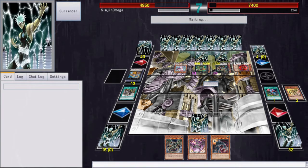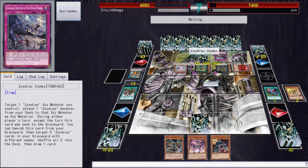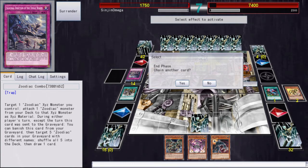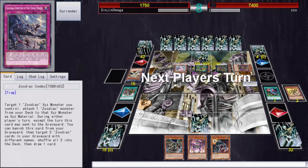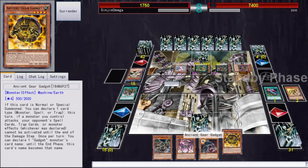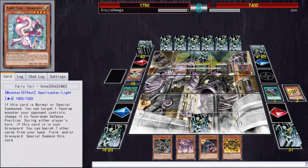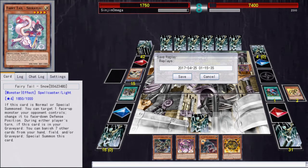I need a great top deck right now — Raigeki maybe. This looks like a Pot of Avarice or Jar of Avarice equivalent for Zoo decks. He's got me this round guys, so I'll surrender and see you in the fourth duel.